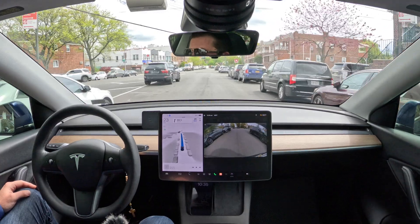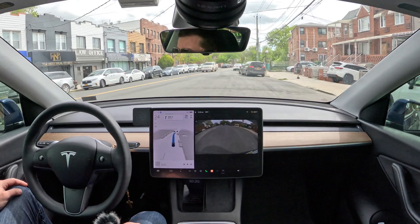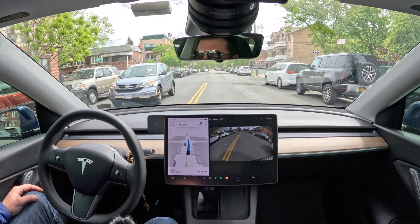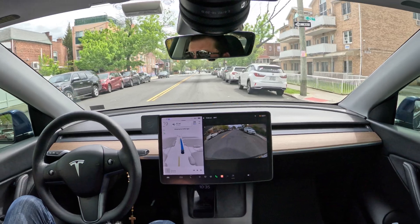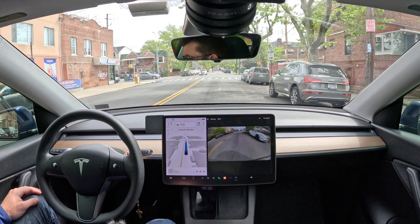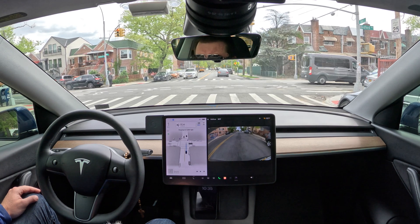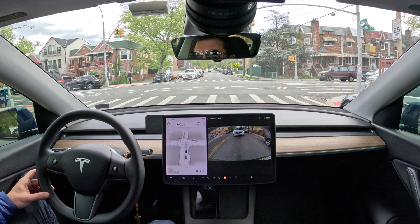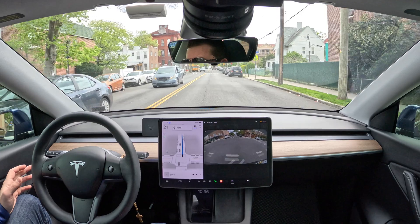Let's see how it's gonna merge here — there were no cars on the left side. Okay, very good. It passed that car and then decided to stop. I don't understand that behavior — if you already passed, nothing happened, you passed that car — why did you decide to almost do a full stop? I don't understand that. Now it's a green light and the beta starts moving.